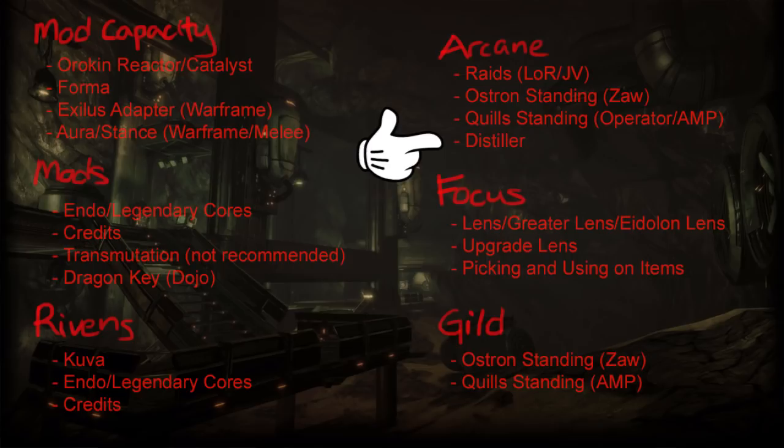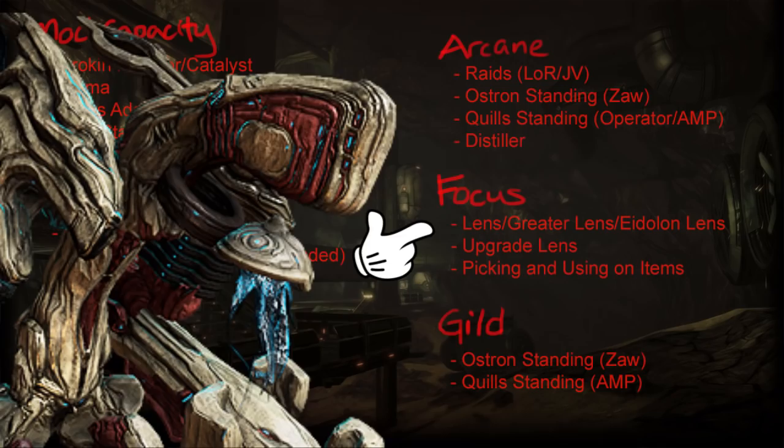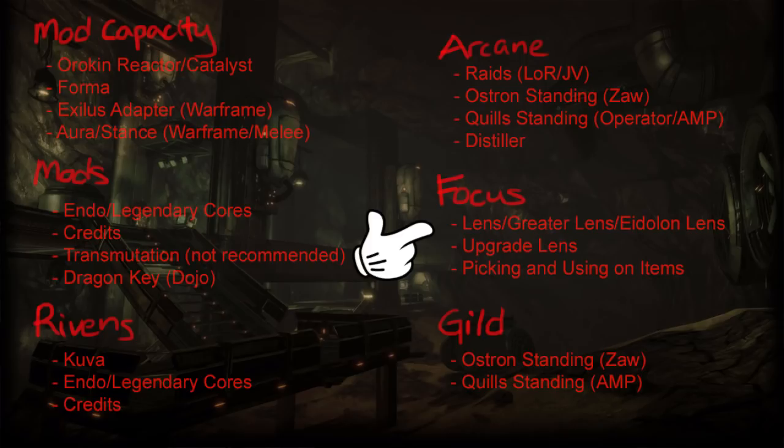Moving on to Focus. At a point in the game, you'll unlock an Operator — which is a kid — and that kid can do things to help you in your fight. For example, only Operators can attack and bring down the shields of the Eidolon Teralyst, which is a huge monster in the Plains at night. The Operator can use abilities and has unique passives that could help your Warframe, depending on the Focus school you choose. In order to get better abilities for your Operator, you need to gain Focus points. You get Focus points from equipping lenses of your Focus school on specific equipment while leveling.